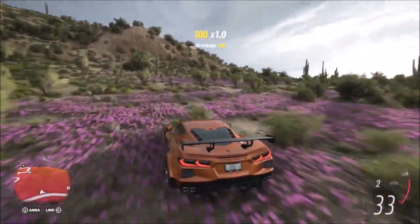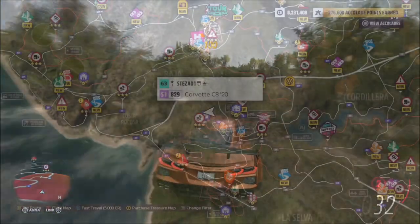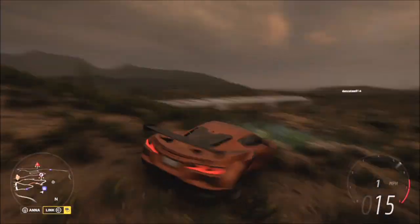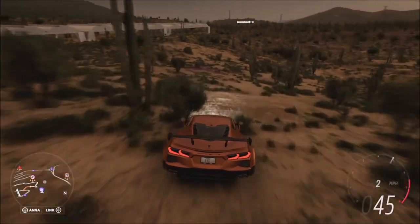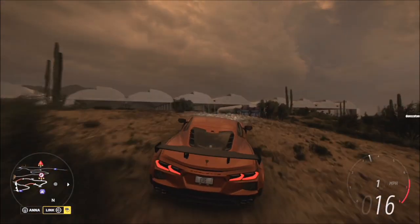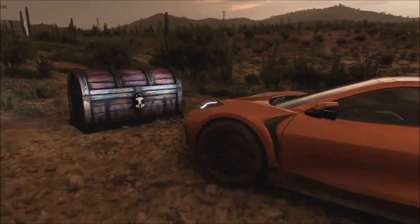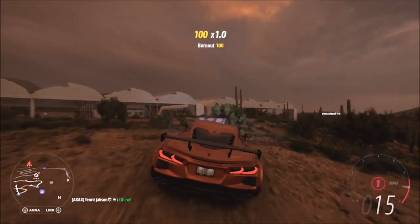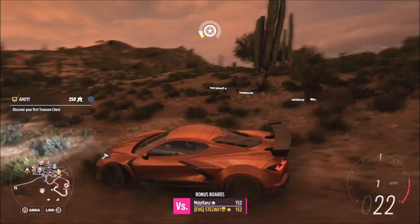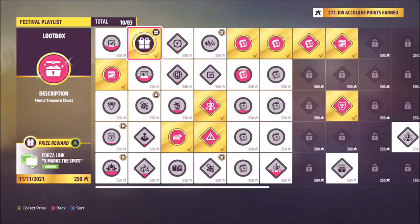This is very similar to the Fortune Island DLC on Horizon 4. When I first turned up I didn't really have a clue what I was looking for, so I got the drone out and explored the whole area, which seemed a lot quicker. I found the actual treasure chest located by what looks like some big white agricultural tents. When you get near it, it blends in quite well with the environment, but it's pretty much the exact same treasure chest that was in Fortune Island.